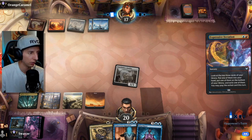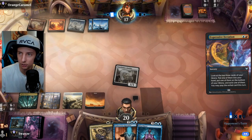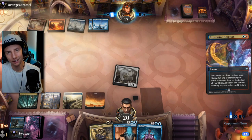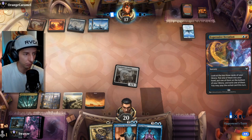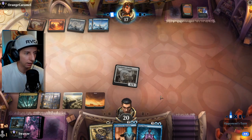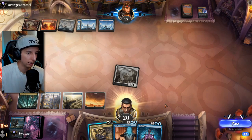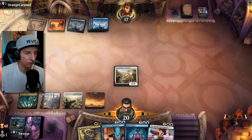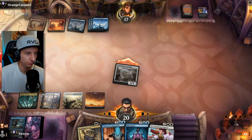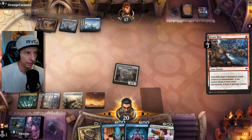They're going digging with Opt or Iteration. We sometimes run Memory Deluge in this deck for control matchups, but control isn't really the priority in the meta these days — it's mostly aggro, which is why we built this deck. When you do run into a control deck you wish you had a few more cards to deal with it.